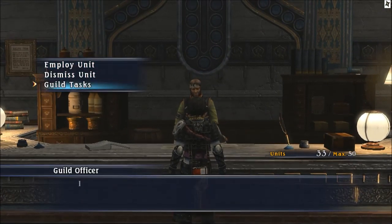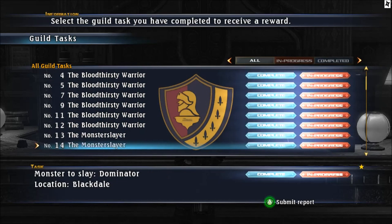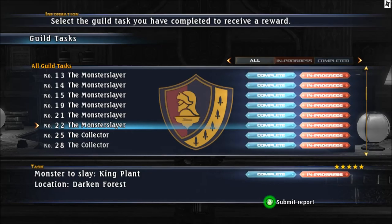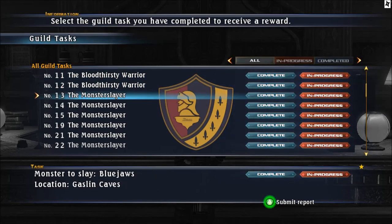From 13 until 24 those are the races - I already cleared all of them. The monster slayers I can do because I have all of them when they get unlocked. For some I need to unlock it now. The monster slayer one - Blue Jaws - it's in the Castling Case.